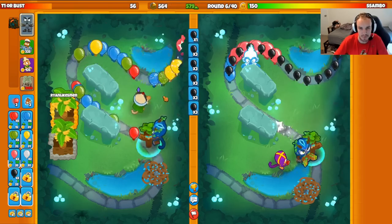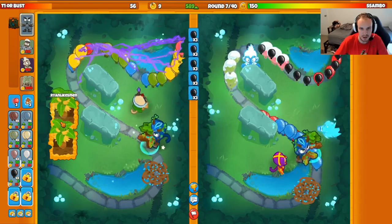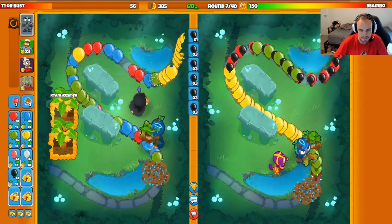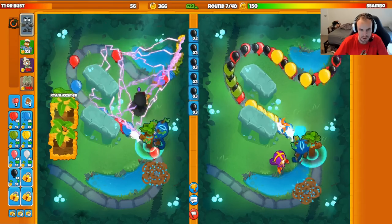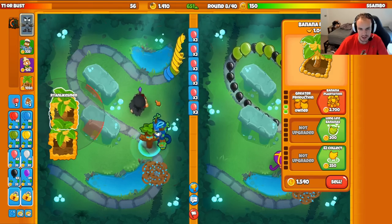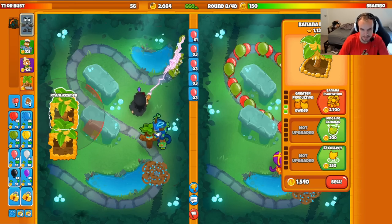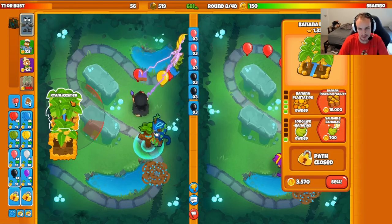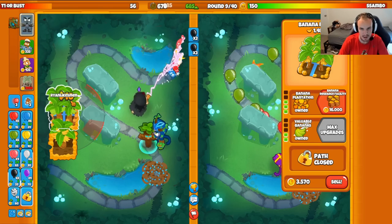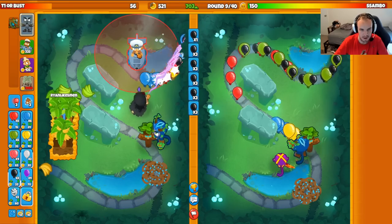I think I should get Druid of Wrath for the constant Yellow Bloons, because there's going to be a ton. I can wait on it a little bit — if I do get Druid of Wrath it kind of shreds, so we're fine. What I'll do is slow down my Eco a little bit just so I can get a Banana Plantation. So we'll slow down Eco a tad, get an early Plantation, then go back to Space Blacks. I want to get Valuable Bananas on this as well, and start saving up for my Reactor.